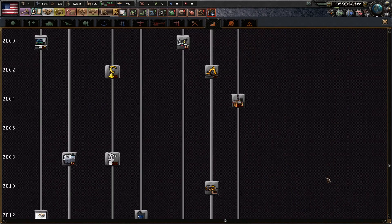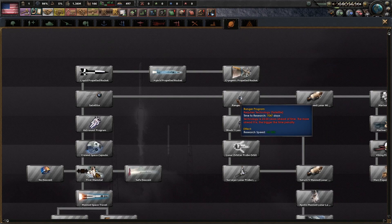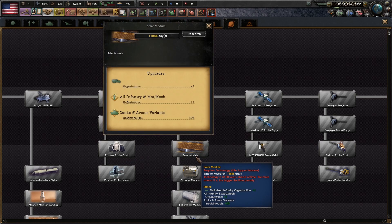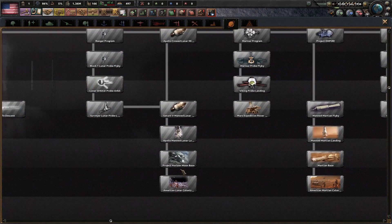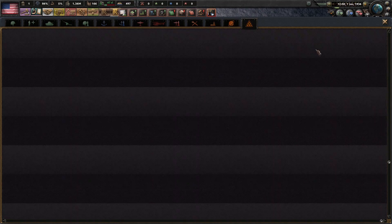Then you have industry, which is again kind of the same thing, just extended more. Then you have space — you have space too. I've never seen this before. I just saw that there was space — it gives things more organization, I guess. I haven't looked into this fully. Then you have the Cold War missiles. Yeah, it's pretty cool.